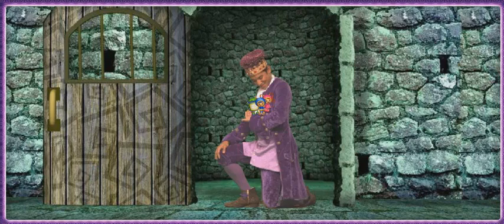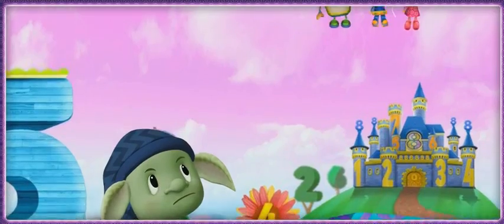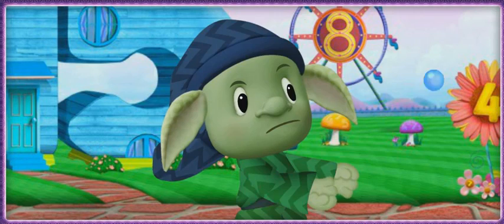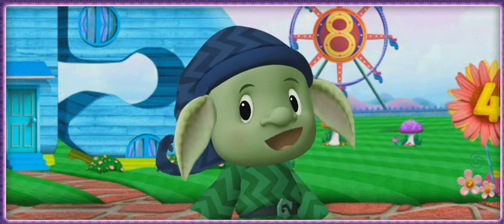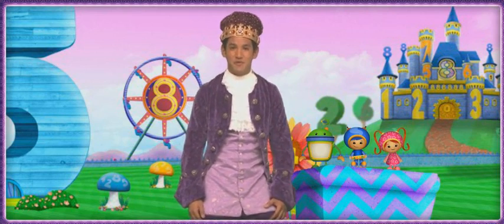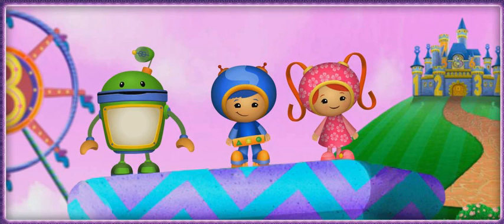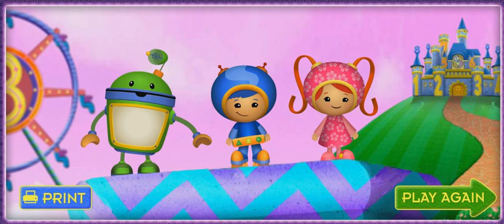I knew you could do it, Team Umizoomi. You saved me! Boo! Now I'll never get rid of all these numbers. But numbers can be lots of fun, Zilch — have you ever tried counting before? Well, no. Let's count as we blow number bubbles with the number gumballs: one, two, three, four! Wow, you're right — I like counting! Numbers aren't bad. Numbers are... Umirific! Thank you, Team Umizoomi! You saved me from the tower and you taught Zilch to love numbers! And thank you, Umie friend, for helping us — we're so glad you're on our team. Click Print for a special Team Umizoomi coloring page, or click Play Again if you want to go on the adventure again.